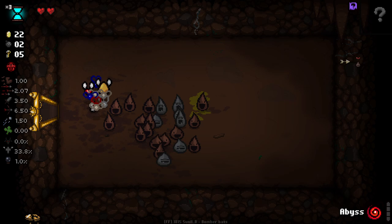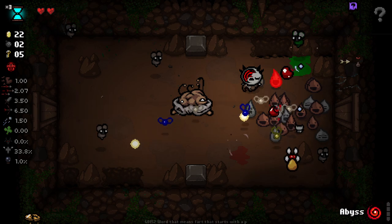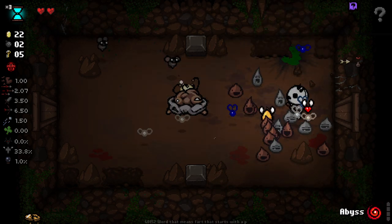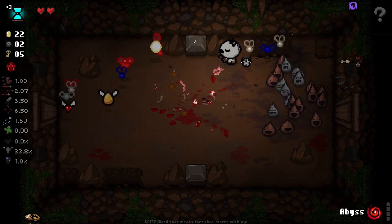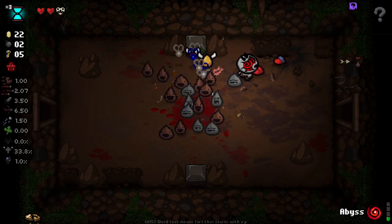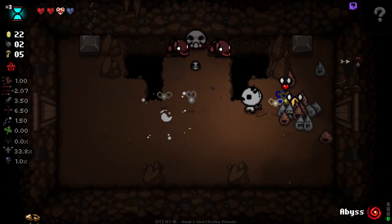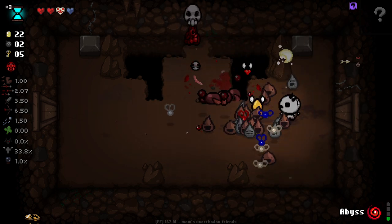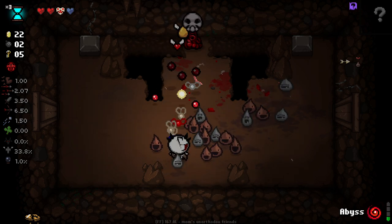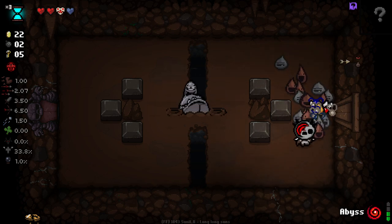Rainbow locust that does 1.1 times damage with a lower chance to charm and fear enemies — yeah, we'll take it. Although that would have been a soul heart so I should have maybe just picked it up. I'm going for a really all-locust run at the minute. It's fun. Just taking the absolute necessary items, or ones that I don't have the charge to Abyss. The knockback — it's insanity.